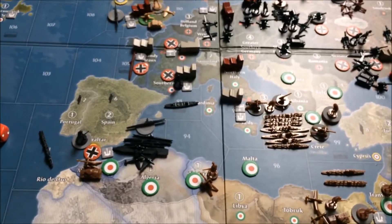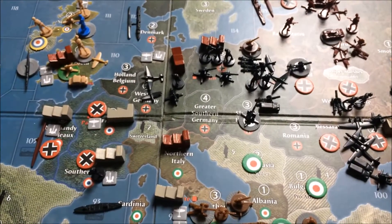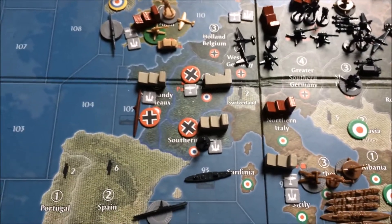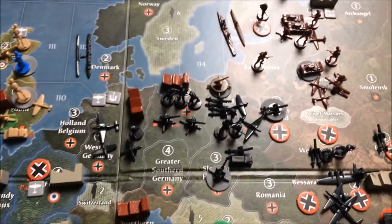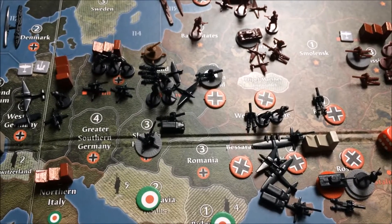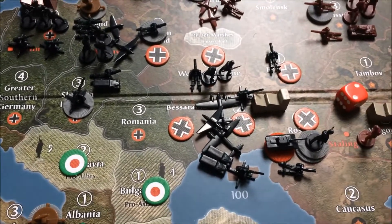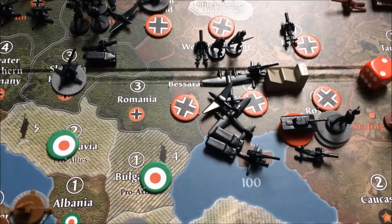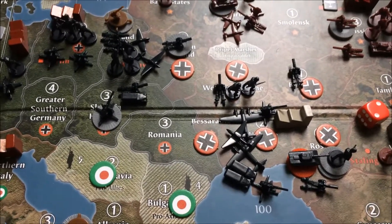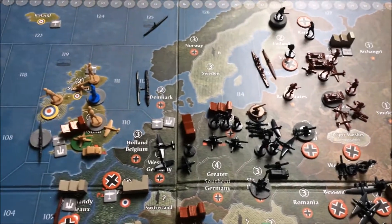This was the damage done by the Italians. I'm now placing three units in Ukraine: two mechanized infantry and one artillery. Transports placed in sea zone 93. Placing one destroyer into sea zone 112. Placing one infantry and one artillery unit into Western Germany. Three infantry and two artillery units placed in Berlin — in Germany proper, as some of you may call it.